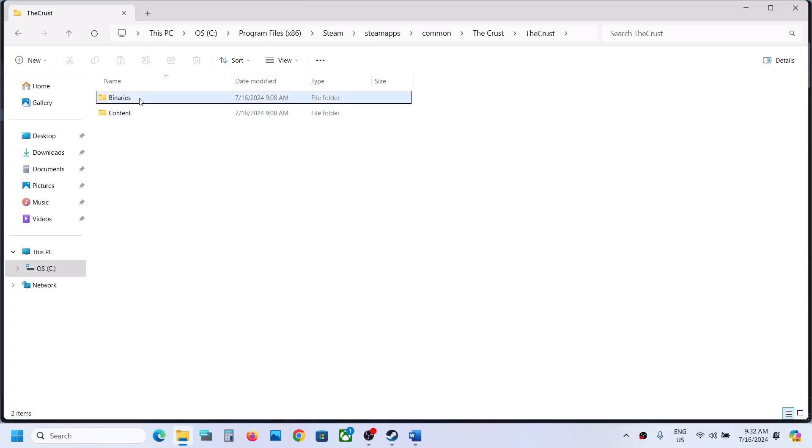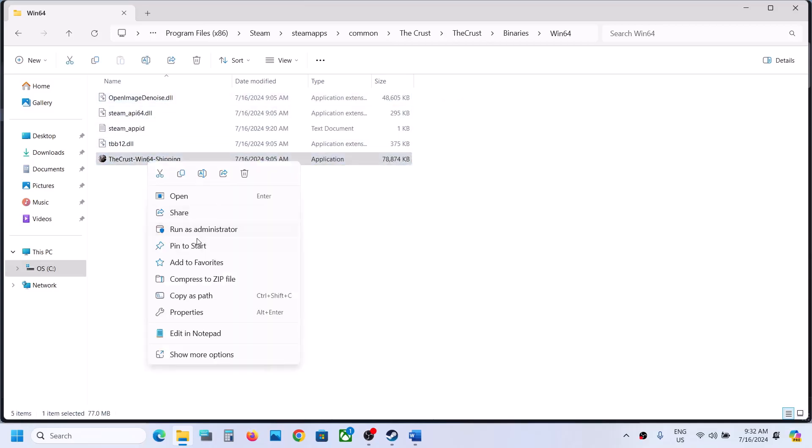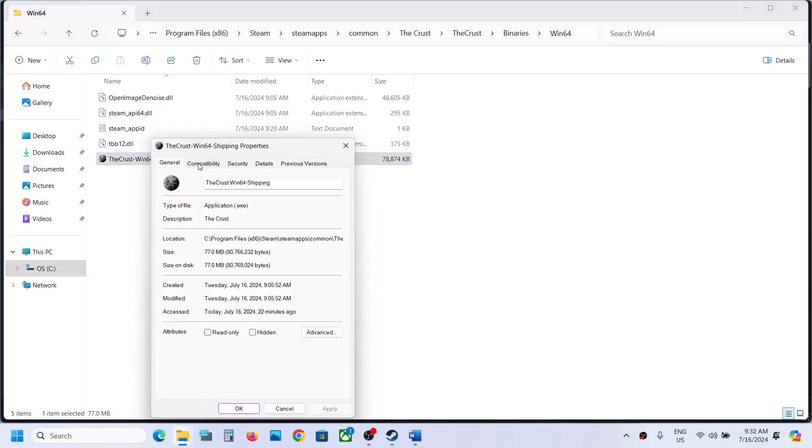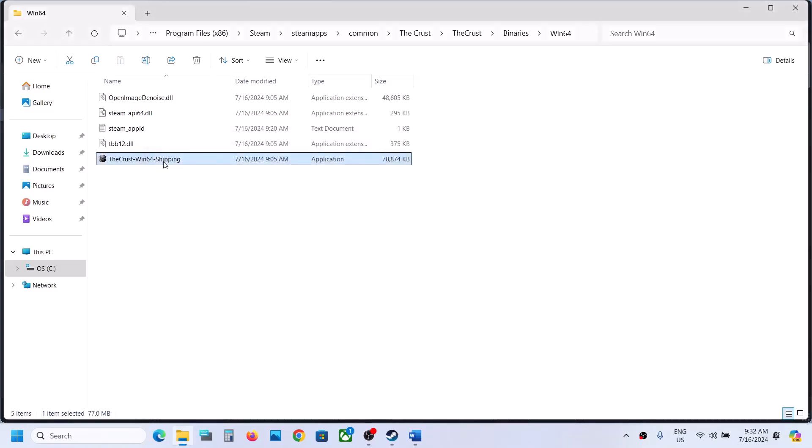If still not working, open the crust folder, Binaries, Win64. Find the game exe file there, right click, go to Properties, go to the second tab, and do the same steps: run as administrator, hit Apply, click OK, and launch. If still not working, try Windows 8 compatibility, then Windows 7, then Disable Fullscreen Optimization — applying and checking after each.